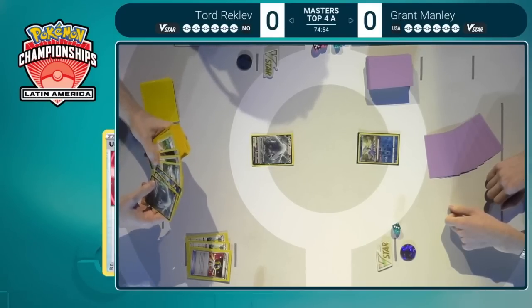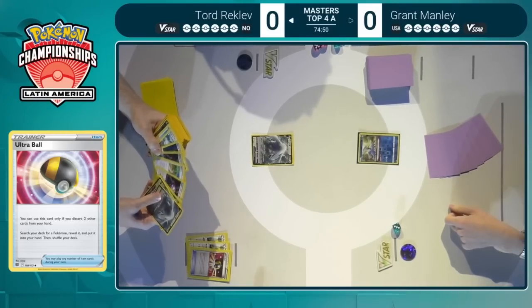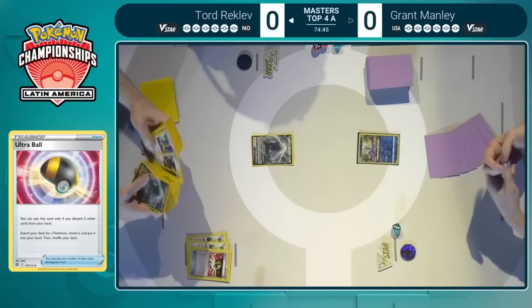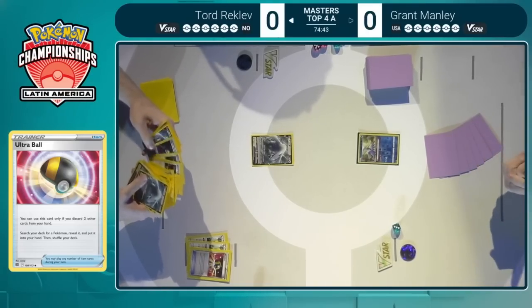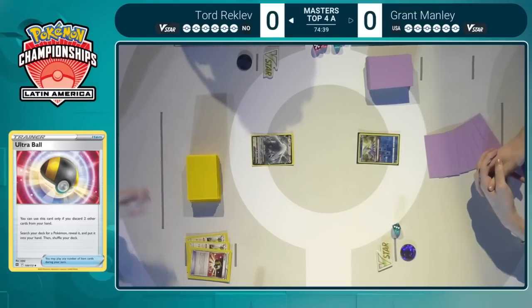With that beautiful double Arceops discard from the Ultra Ball — can't really ask for much more. Going first, Lugia active, two Arceops in the discard pile. You really don't need much else. This is phenomenal. You can't draw it up any better — to have the Arceops already in hand, you just discard those immediately, get to see some additional resources, and we will see the strategy of choice here from Tord now.